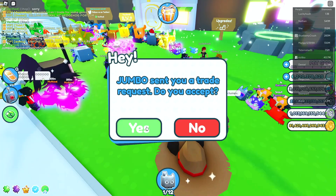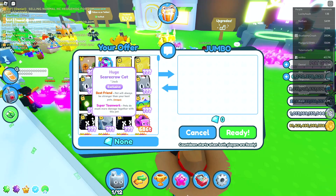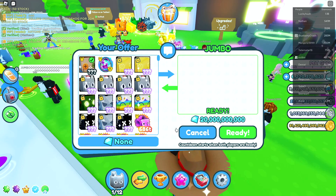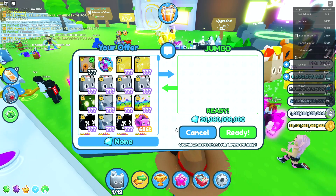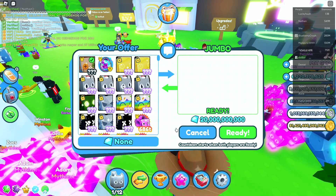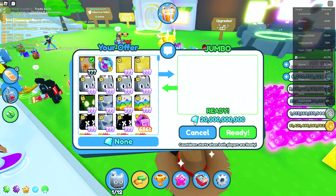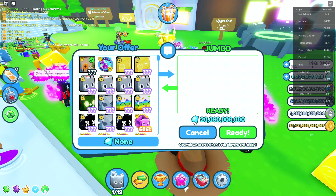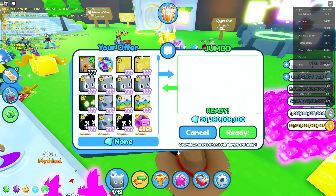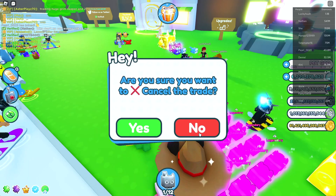Our next offer here is from Jumbo, so let's go ahead and accept this and see what he's got for us. Let's throw in our huge pet, and hopefully he's got something realistic for us. He's got 20 billion gems. Now obviously that's a lot of gems, however my pet is literally worth like 300 billion, and that's only 20 billion, so clearly that would be a big L if I were to accept this. He would really have to throw in a lot of exclusives — they don't have to be huge, but maybe like 10 billion a piece or even 5 billion, but there needs to be quite a bit of pets on top of these 20 billion gems. There's just no world in which I would accept this offer, so Jumbo, I'm sorry, I'm gonna have to hit cancel.